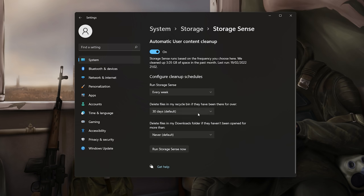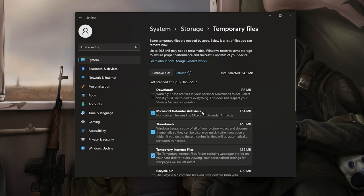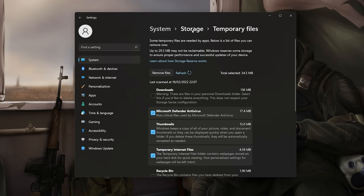Storage Sense will clean out everything in your recycling bin that's been there for over 30 days. You can also set it to clear your downloads folder periodically if you want. Going back to the storage breakdown, click 'Temporary Files' and make sure you remove everything you're not using. Every time you do a Windows update, Windows cleanup files will appear and stack up — sometimes a few gigabytes — because the old Windows version stays scattered in the background. Tick everything you don't need and remove it to clean up your PC.